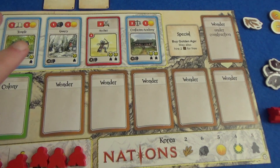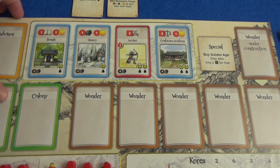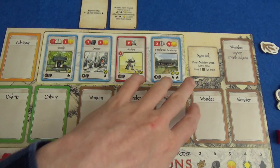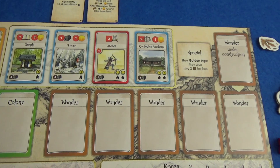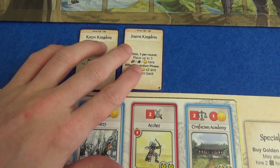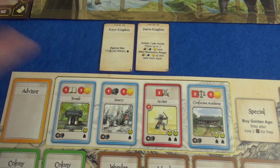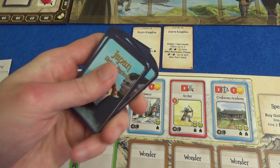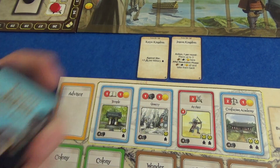We have a ton of new player boards. Instead of the A and B sides from the base game, they are all marked D to show they're from the Dynasties, but they're all basically the equivalent of the B sides — all different with special powers. The expansion also includes these dynasty cards, two for each civilization, plus the B sides of the civilizations from the base game.